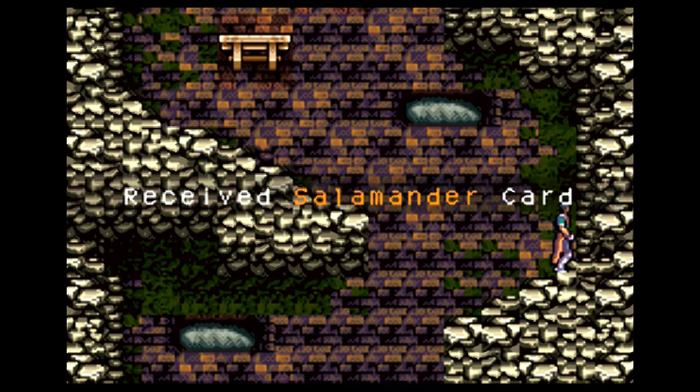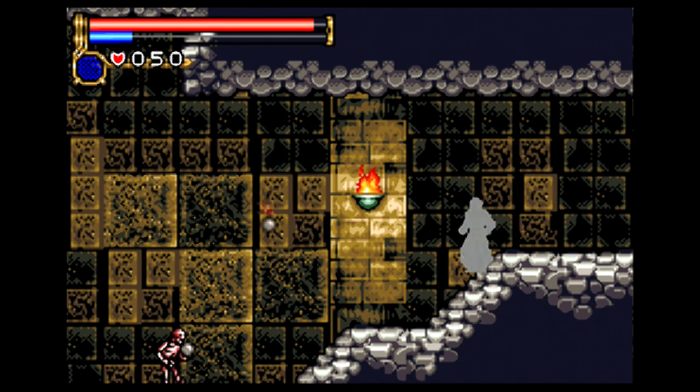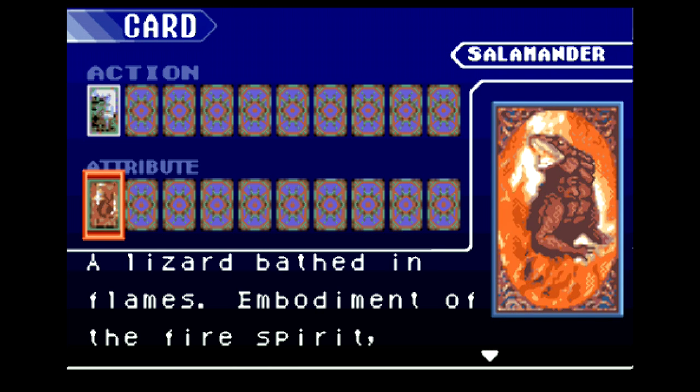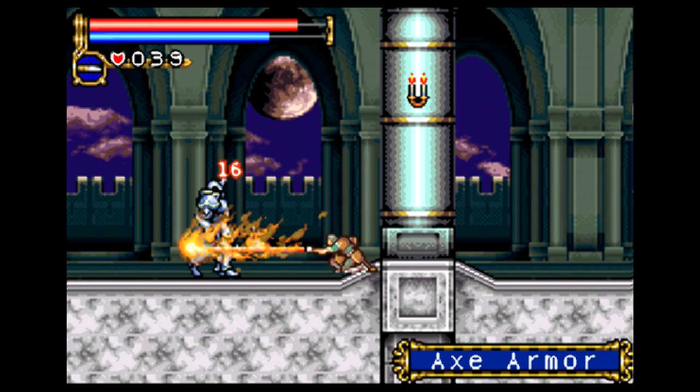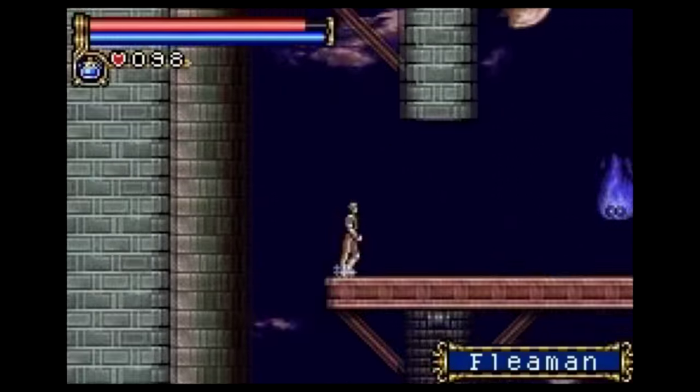There's also this weird magic card system. You can collect 10 cards from two different sets — one of Greek gods and one of Roman gods. Combine one from each set, and that opens up another universe of abilities you can obtain. Everything from increased strength, turning enemies to stone, fireballs, all sorts of stuff. And since there's 10 cards of each, that's 100 possible combinations. That's pretty frickin' cool.